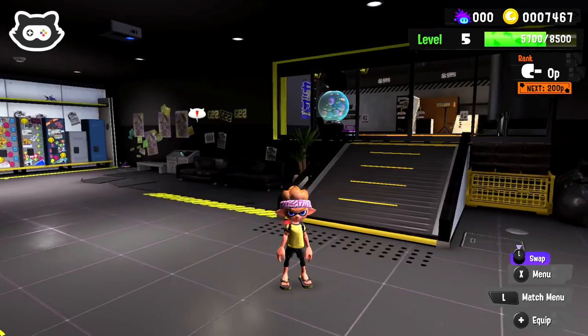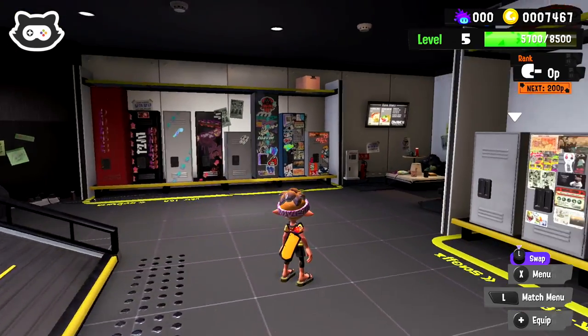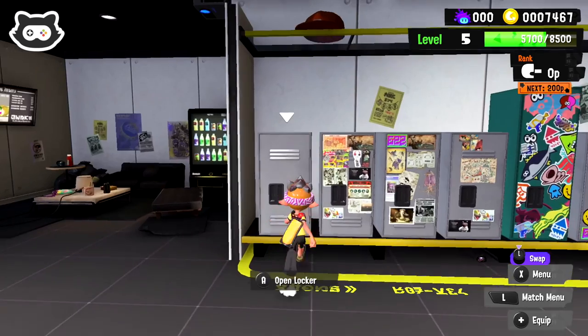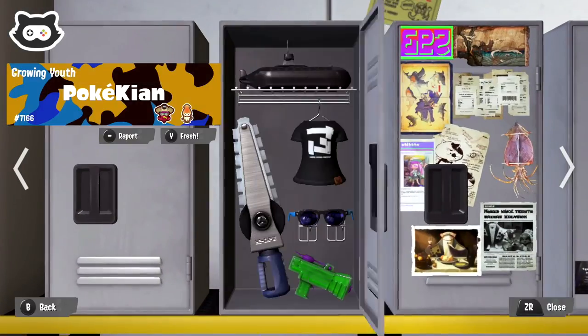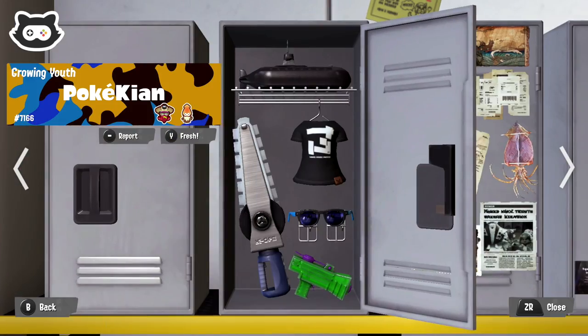As you probably know, it's possible to design these lockers and upgrade them. So here is the important information you need to know right now. You unlock the locker room at level 4, which gives you access to the smaller locker that I'm using right now.